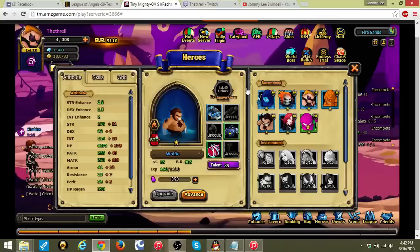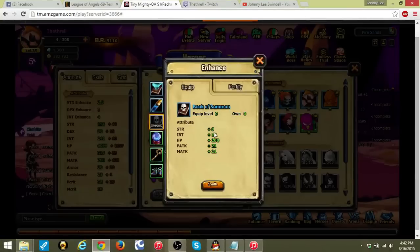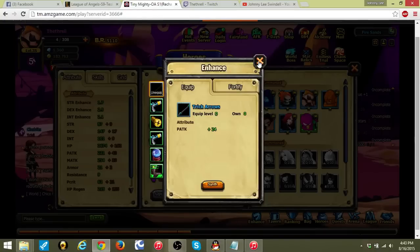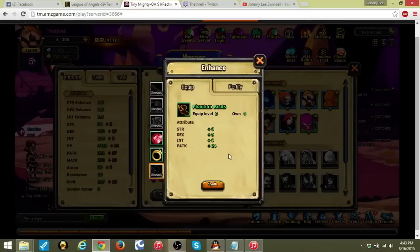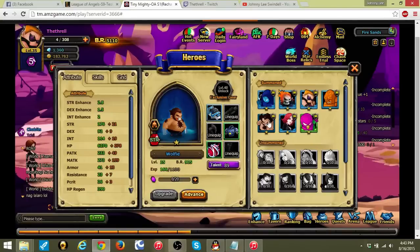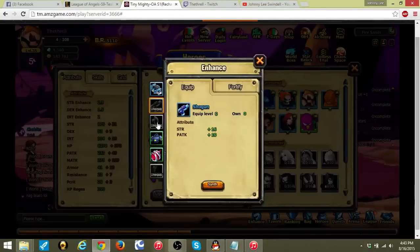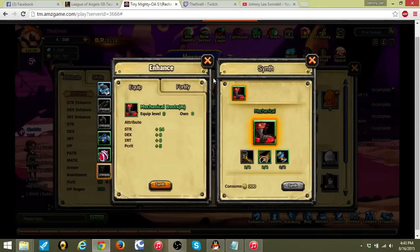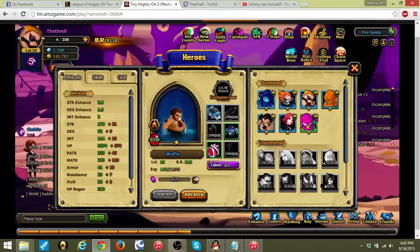I'm out of stamina so I can't farm much right now, but once I get 10 of those pieces I can synth the item — and I actually need to synth it twice. Then it tells me where to go for the next piece, and I've already unlocked that dungeon. Once you have all the pieces, you click Synth, and then it turns into an Equip button. You click Equip and that slot lights up. At lower hero levels some slots will just tell you where to find the item directly rather than requiring synthesis.